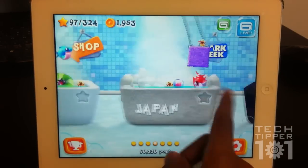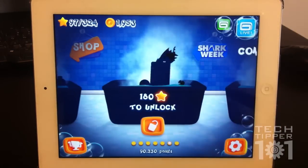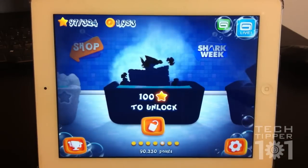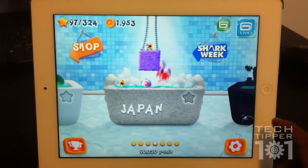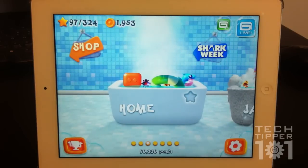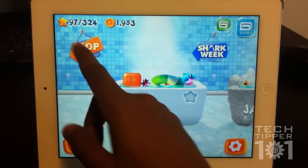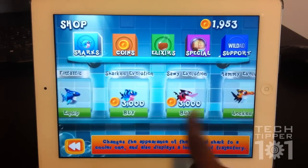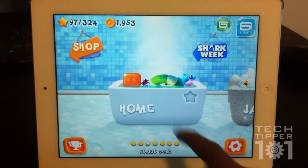This is the main screen. You can have different sets of levels — right now I only have two, which are Home and Japan — but as you progress through the game you can buy or unlock more levels depending on how many stars you get. There are a lot of ads and store links, so this game relies heavily on in-app purchases. If you go into the shop you can buy different sharks and different specials, which can be expensive.